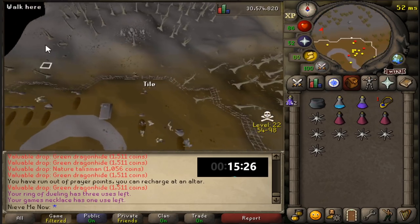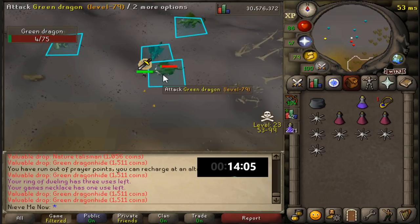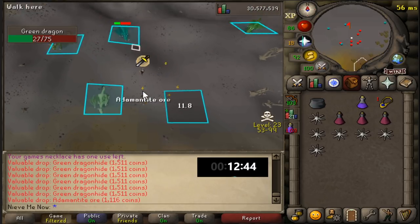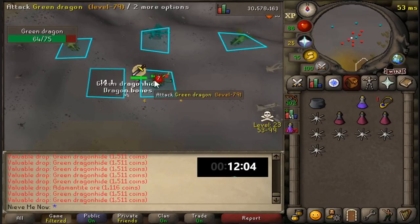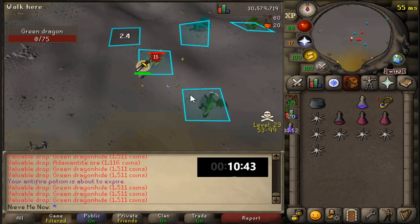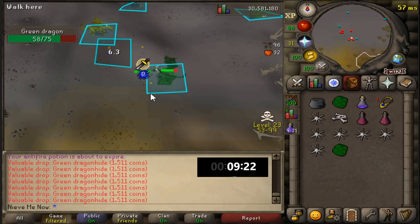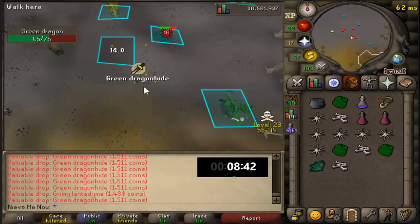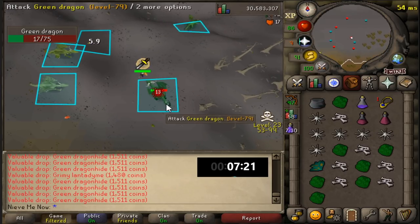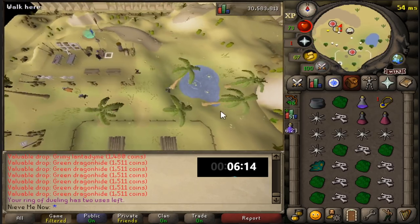I was originally going to bring a weapon to fight back PKers like dragon claws, but I decided to just focus on killing the green dragons for one hour since I knew I'd get the PKing hour anyway. It's worth noting that if you have a cannon it's probably worth bringing to get more kills per hour, and finding an empty world will speed up your kills as well. I decided not to use a cannon for this one hour, and honestly it wasn't needed — we still got more kills than the wiki suggested.